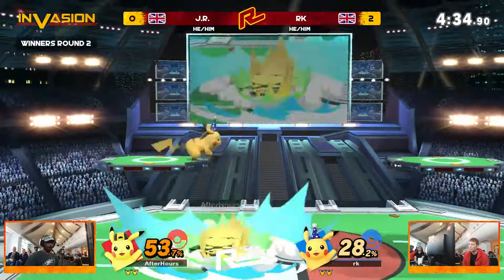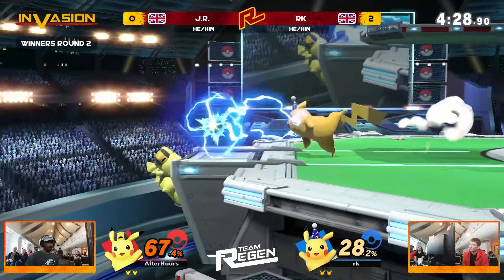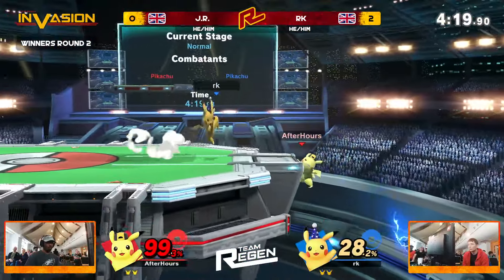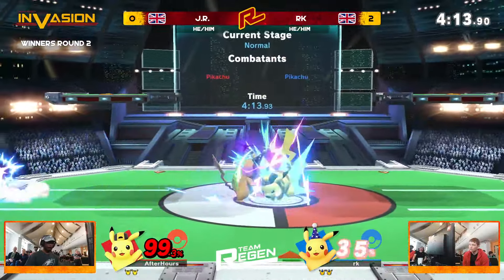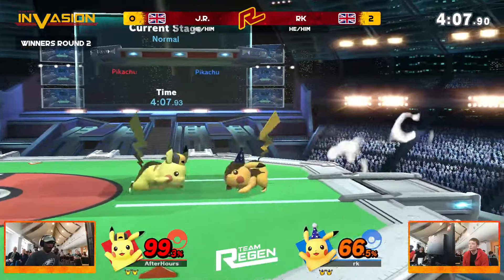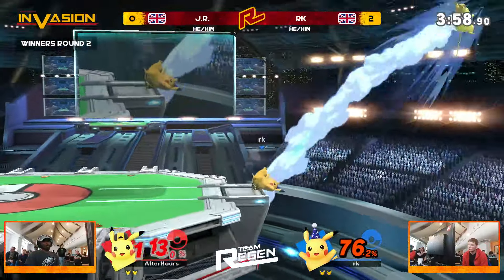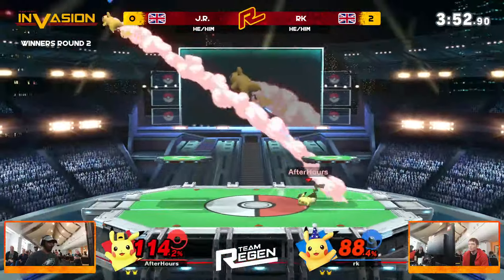RK doing a reversal of his own. I like that as well — RK recognizing the pace: there's been a lot of shorthop up aerial into shield, shorthop up aerial into shield. And instead of waiting for JR to go for an option, anticipating that he was just going to keep holding shield, RK just did the landing and grabbed him straight away. Just saying: I know that you're scared of the aerials I'm going to land on you with, so I'm going for the grab — because you're going to respect me. That is a level of conditioning you only get in these later games, where your opponent has learned what to respect and what to challenge.